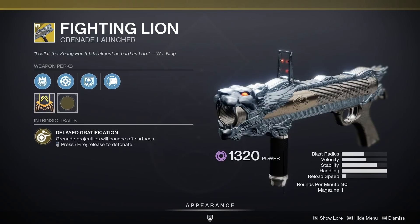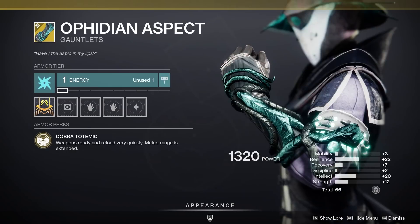Xur's at the tower. Featured exotics: the Fighting Lion, Shinobu's Vow, Punch the World, and my favorite exotic.